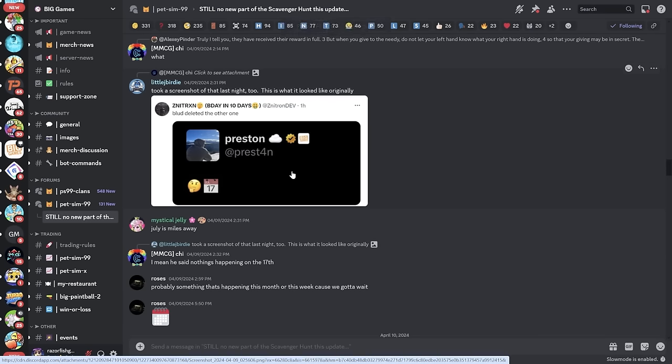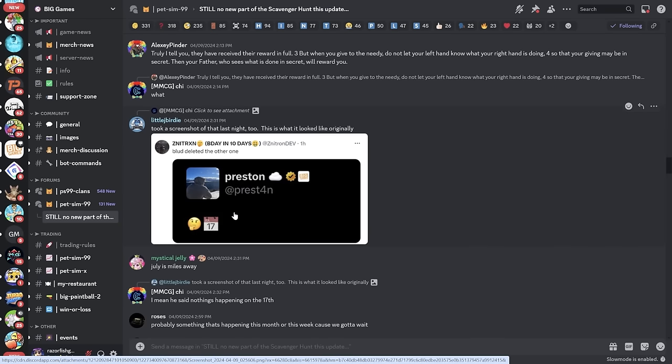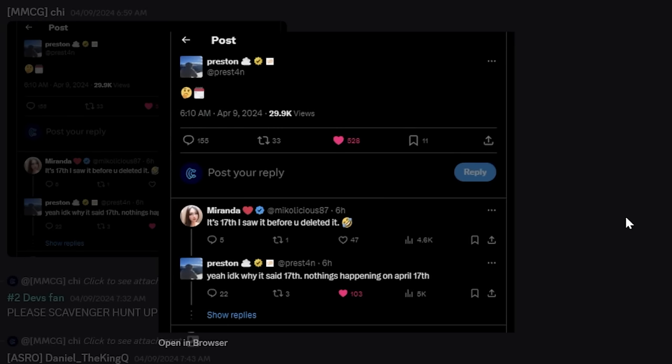There are also rumors about a new PvP mechanic, but that has nothing to do with the pet we're looking for. Apparently Pressin made a tweet with a thinking emoji and then 'July 17' with a calendar emoji, and then deleted it - someone grabbed a screenshot. I'm not sure what that means because July 17 is really far from now. Pressin then replied saying 'nothing happening on April 17th,' and someone said 'I saw it before you deleted it' - confirming nothing is happening April 17th, but something is happening at some random date.